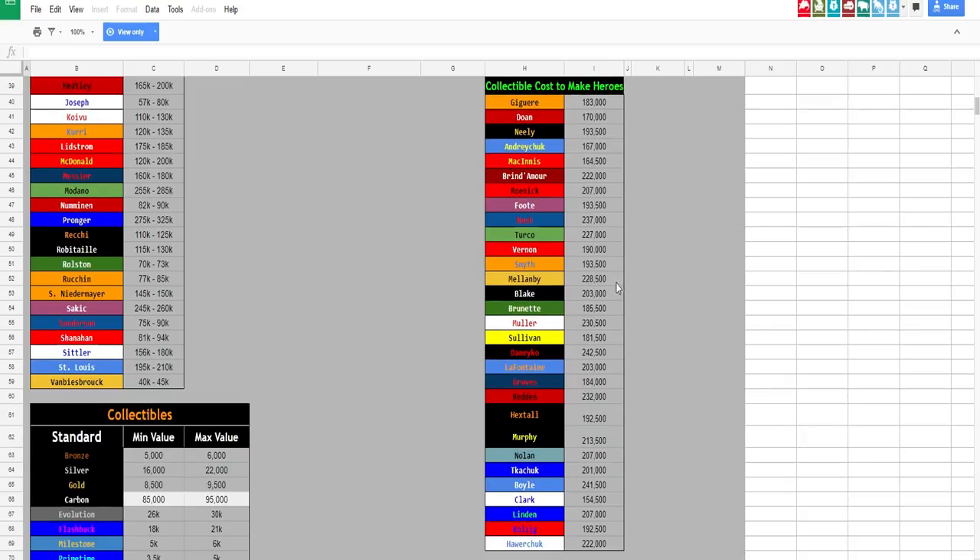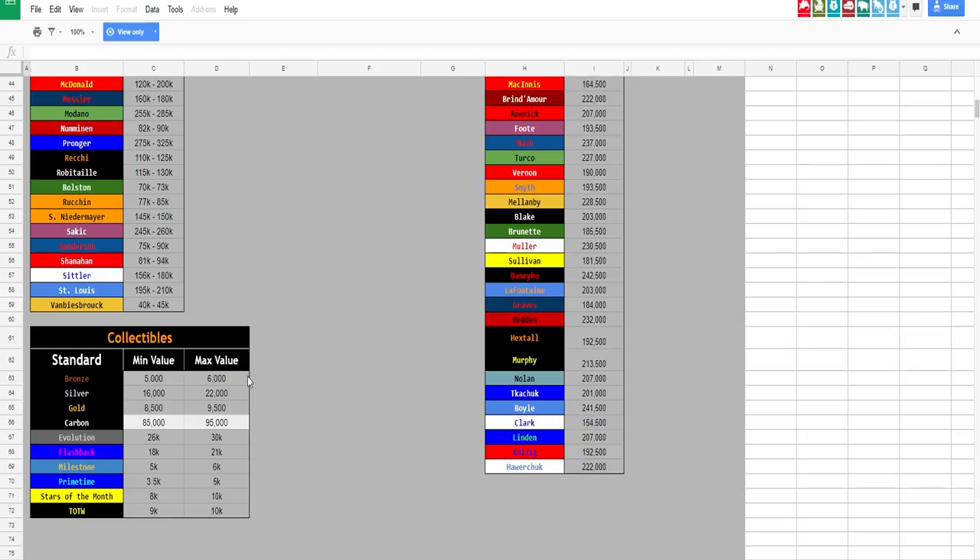He's also got collectible prices — bronze, silver, and gold. So if you find cheap collectibles, definitely take advantage. He doesn't have prices for all special cards like Team of the Week, so you'll need your own knowledge and intuition to figure out if a player is undervalued. But this list alone should make the 59th Minute Method much easier. If you see a player in the 50K-plus column listed for under 50K at the 59th minute, obviously scoop them up and try to flip them.